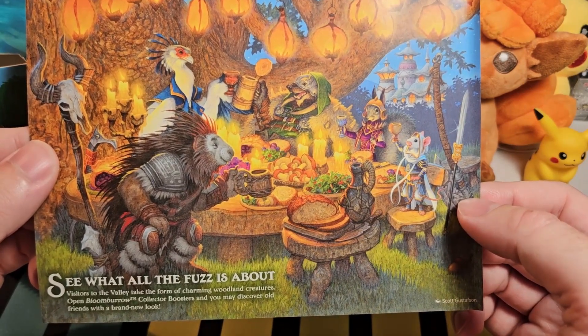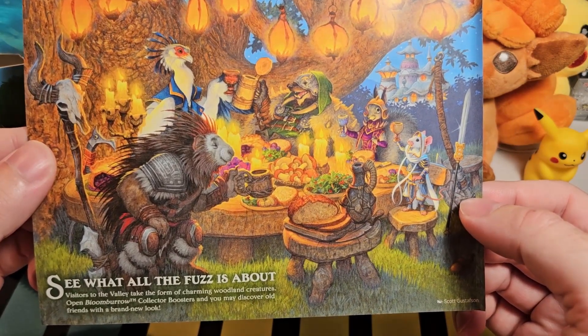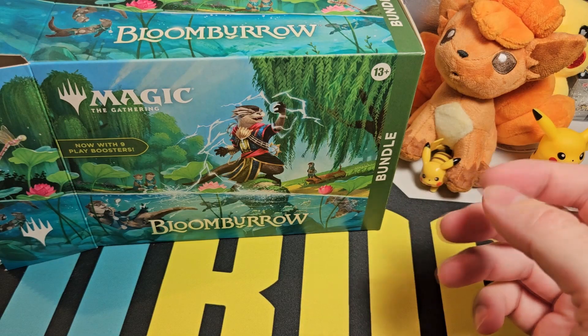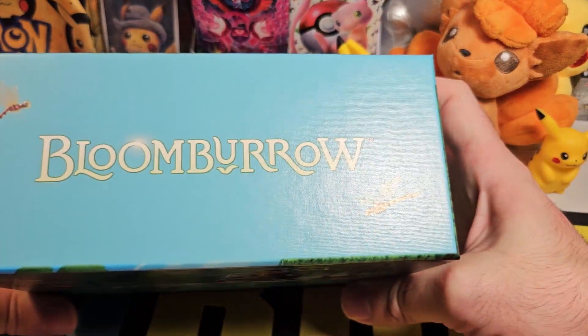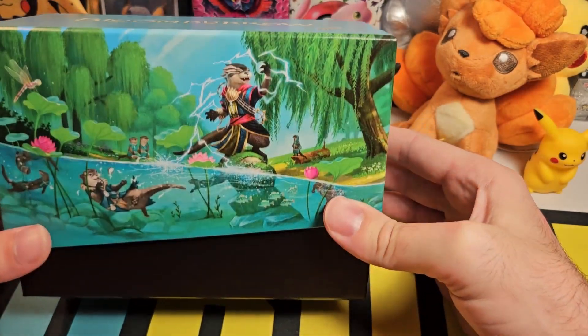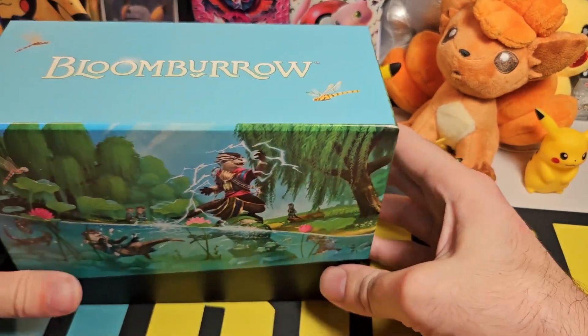Visitors to the valley take the form of charming woodland creatures. Open Bloomborough collector boosters — they're advertising collector boosters in things that don't have collector boosters. I'm not sure how I feel about collector boosters. So here we go, this is the fancy card box that you get. It's a lot like the ETBs that you get for Pokemon but slightly different.